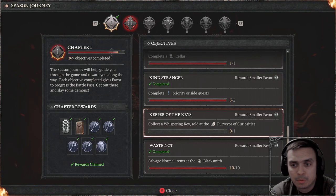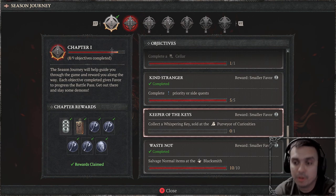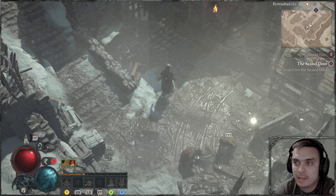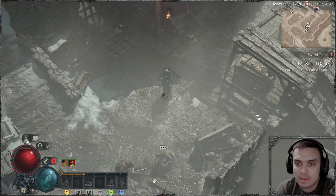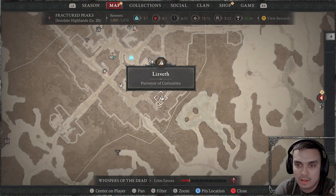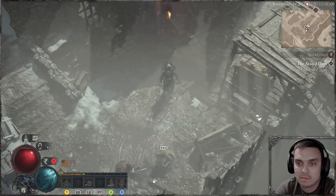How to complete Keeper of the Keys chapter one. It's actually pretty straightforward — you will need to speak to the gamble merchant, this one right here. You can find these purveyors all over in the main cities.